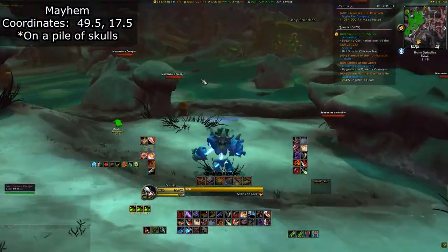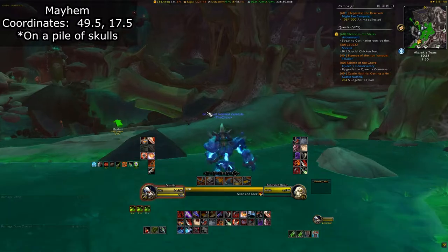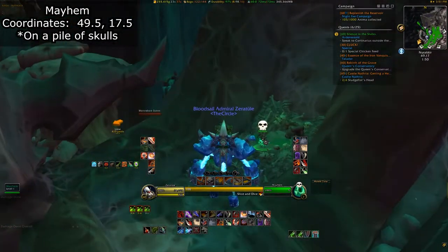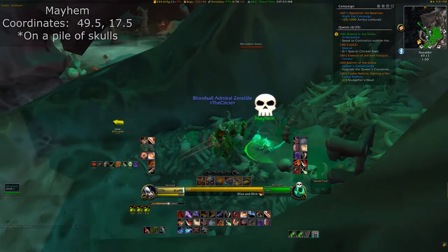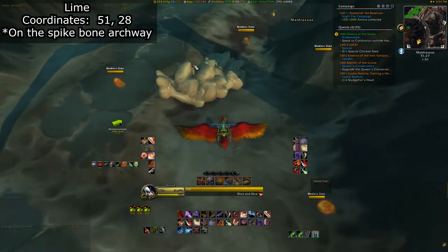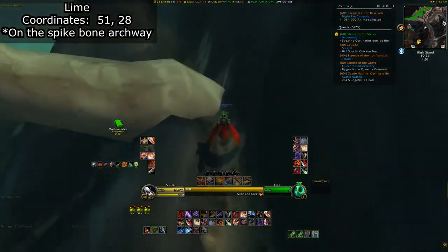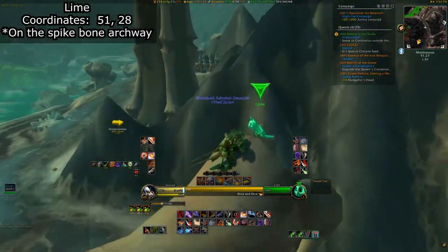Next we'll be heading up to the House of Eyes, so head back to the Spearhead flight path and take that to Carrie's Rest. Head directly towards the destroyed Necropolis, run through the field of green glowing goo, and you should see Gorgantus the Gutter standing alone. Turn left and you'll see a broken pathway you can climb up, and on the right hand side you'll see Mayhem rocking out on a pile of skulls. Next we're going to jump off this ledge and head south towards Lime. Where he's supposed to be there's just a pile of bones — Lime is actually perched up on top of a big spiny bone archway. Climb up the hill, traverse the bone archway, and you'll be good to go.